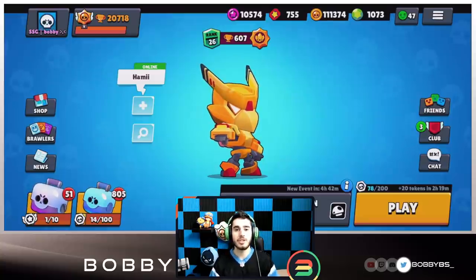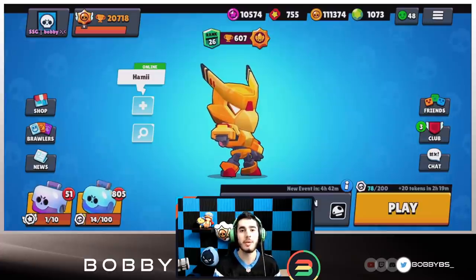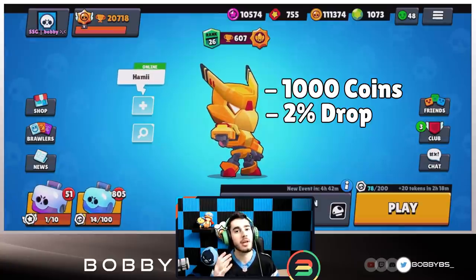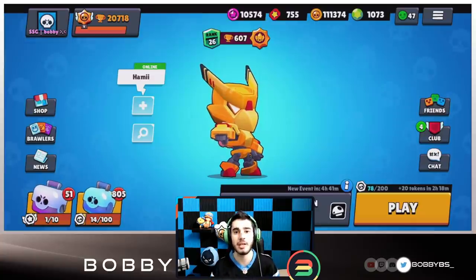Supercell has provided us with gameplay for every single gadget, so we're gonna watch that right now. Before we get into the gameplay, gadgets are gonna be 1,000 coins in the shop and they're gonna have a 2% drop rate, so they'll cost half as much as star powers and be twice as common in boxes. That gives you a perspective on how rare these gadgets are going to be.